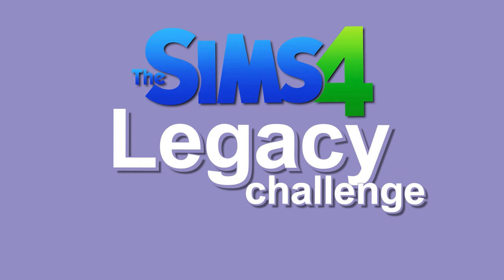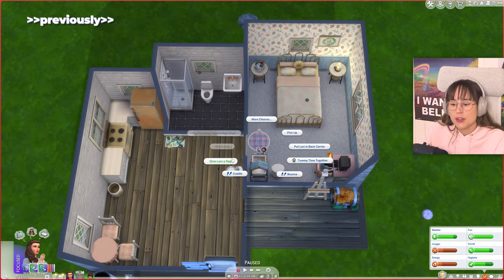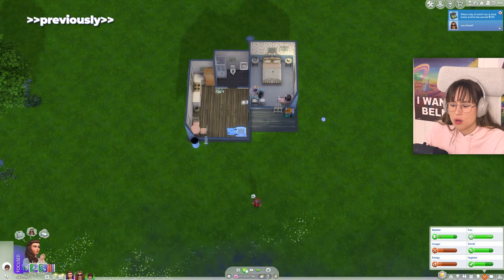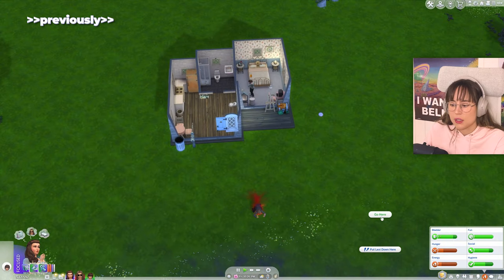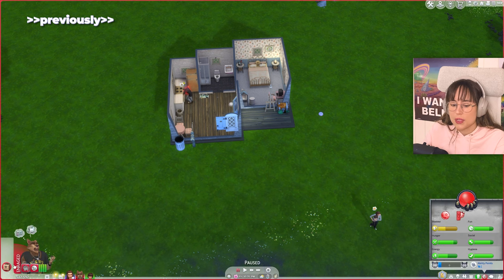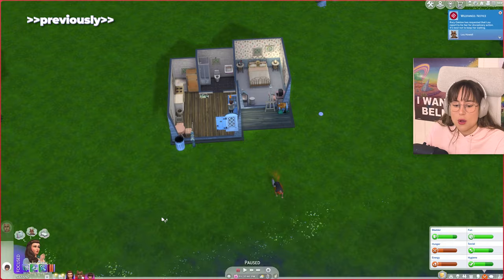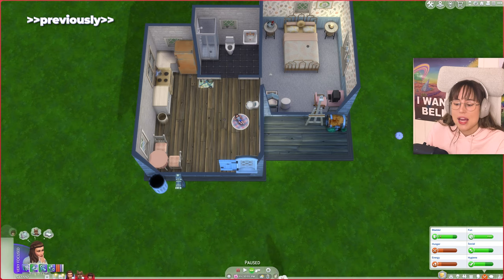Previously on The Sims 4 Legacy Challenge - the best thing to do is to renovate this house. But first, chaos: trying to get a sim to pick up the infant Lexi and go outside, while Lou keeps going back inside. After repeated attempts - 'Do not go inside the house again!' - finally: 'Pick up the freaking infant and go outside.'